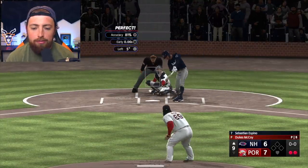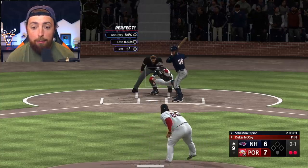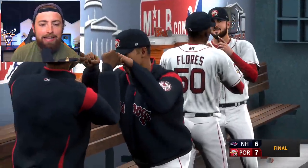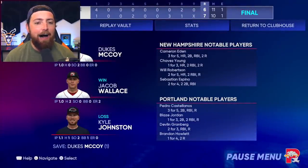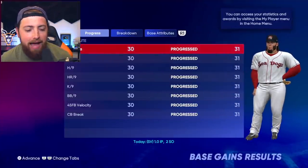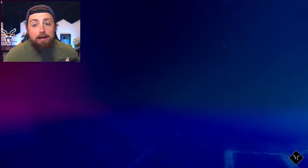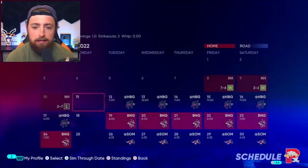You guys got to let me know what you think — are you guys excited for the closing pitcher Road to the Show? Because I am absolutely pumped, and this is going to be daily. Maybe I'll do two Mighty Goat the Fourths and then two Dukes McCoys. I don't know how I'm going to do it. But we get another strikeout — let's go. Dukes McCoy's first appearance went pretty good. He struck out two people through one inning. Look at all my stats — all the way down. I'm still going to be doing Mighty Goat the Fourth. It looks like we're going to be returning to the clubhouse a lot. I don't know how this works, but this first episode is going to take me a little bit to get used to.